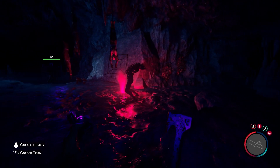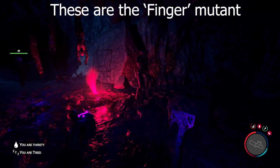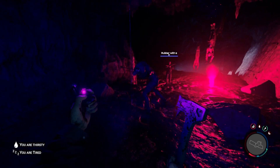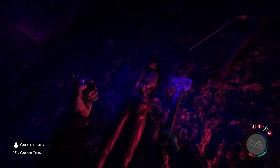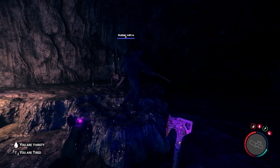Continuing on you'll come across multiple mutants, some called fingers, twins, and some mutant babies, as well as more cave cannibals. When you see this drawing on the wall, keep going this way — you might encounter a twin and some babies next.